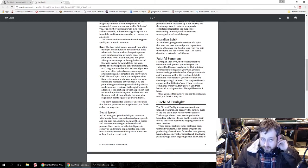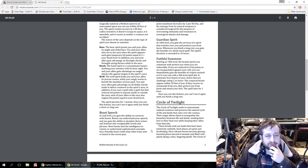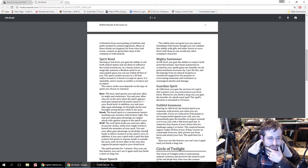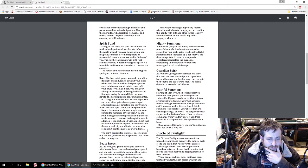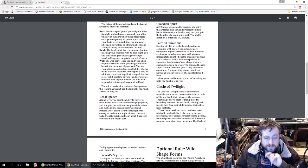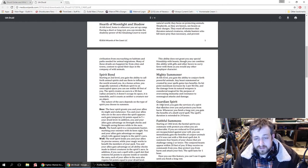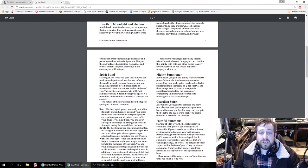Also at 2nd level, beasts can understand your speech and you gain the ability to decipher their noises and motions into recognizable words and phrases. Most beasts lack the intelligence to convey sophisticated concepts, but a friendly beast could relay what it has seen or heard recently. The ability does not grant you any special friendship with beasts, though you can combine this ability with gifts and other favors to curry favor with them as you would any other NPC.